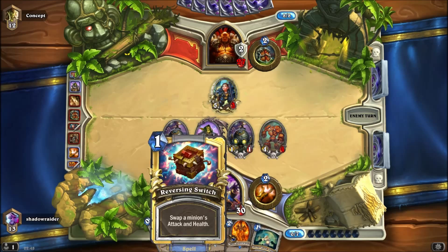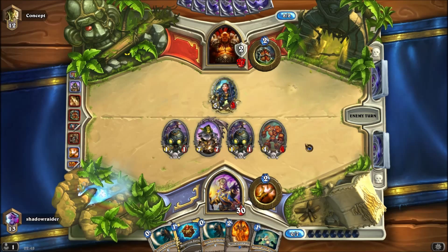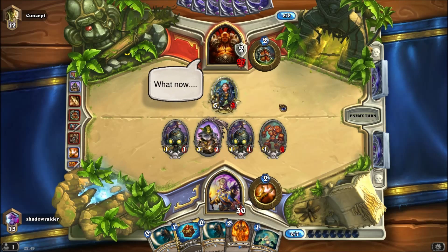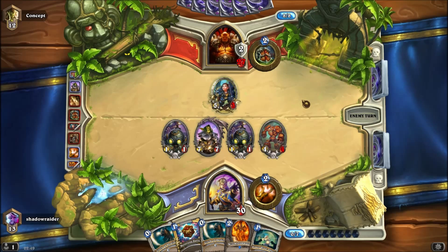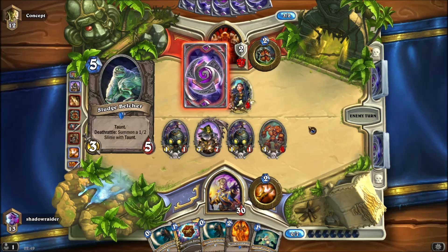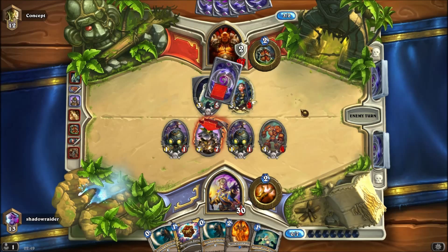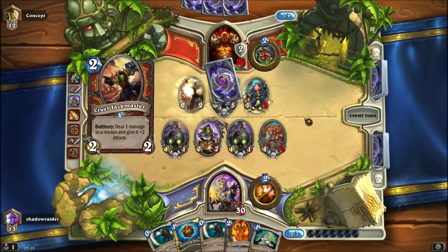I've got a pretty poor hand here. I could do with drawing one of my Northshires. Gazlow works with the Power Shield too, and then we can finally see Gazlow in action. Cabal just became a lot better. Execute — okay.